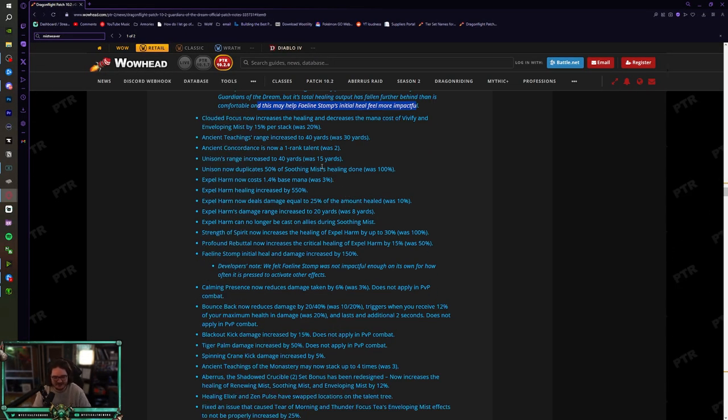A sad nerf for both PvP and PvE: Cloud of Focus now increases healing and decreases the mana cost of Vivify and Enveloping Mist by 15% (was 20%). So each stack will be 15/30/45 instead of 20/40/60. They've made this nerf three times now and reverted it each time — I'm surprised they haven't learned we kind of need this. Cloud of Focus is really the crutch of cast Mistweaver right now.